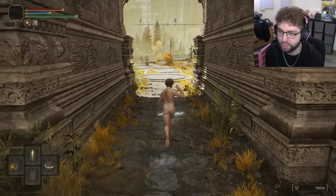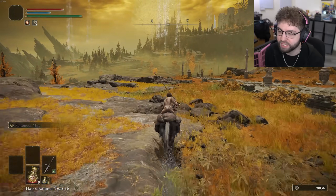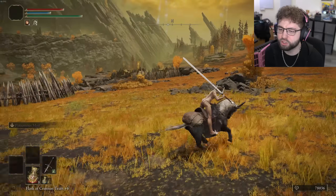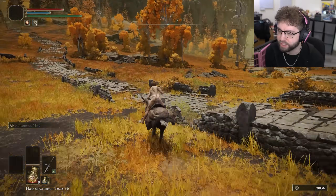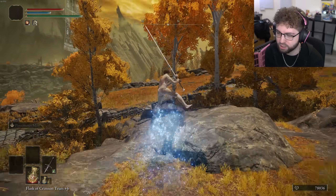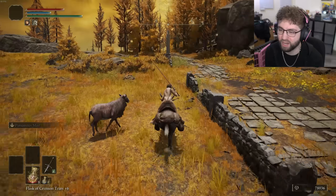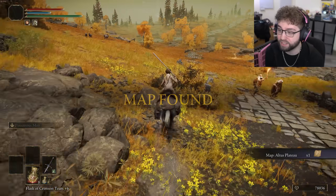Before I go fight Radahn, I want to get my bell bearing so I can be as strong as possible, because I have a feeling Radahn is going to be a challenge at level one — if he hits me with anything I am dead. I want to be as strong as I can get. Go up here, get the grace, get the golden seed, get the map, go back to Raya, go into Volcano Manor, and then we'll stop right there. I can also get the Ritual Sword Talisman here, so that'll be the plan for the next video.